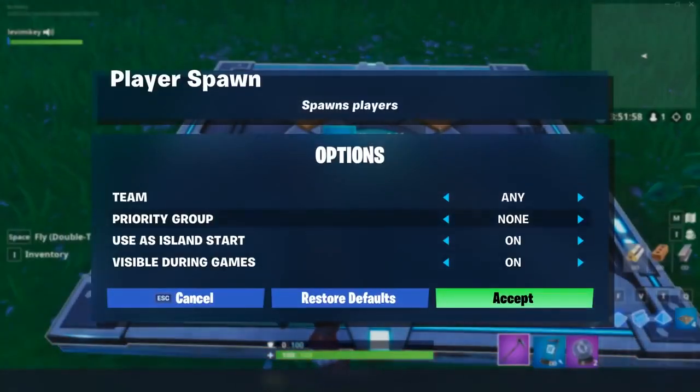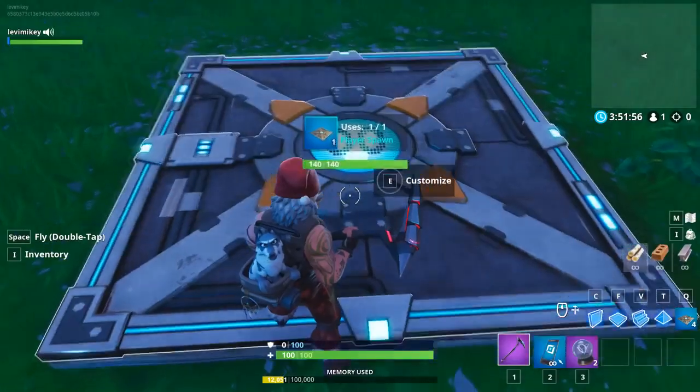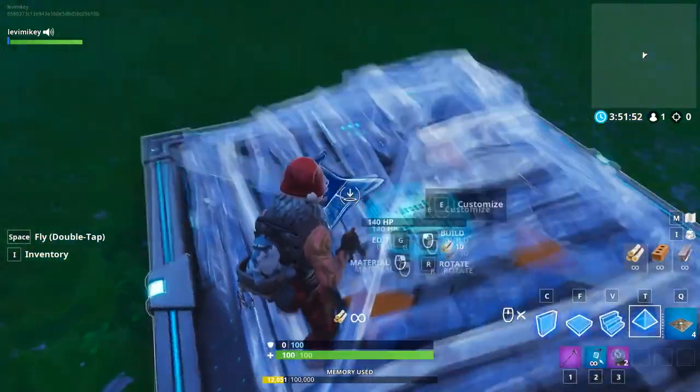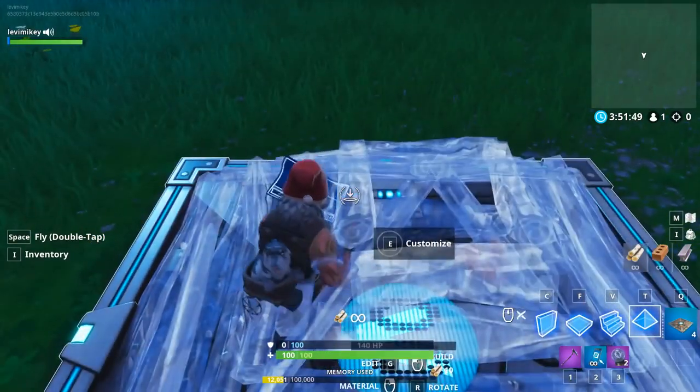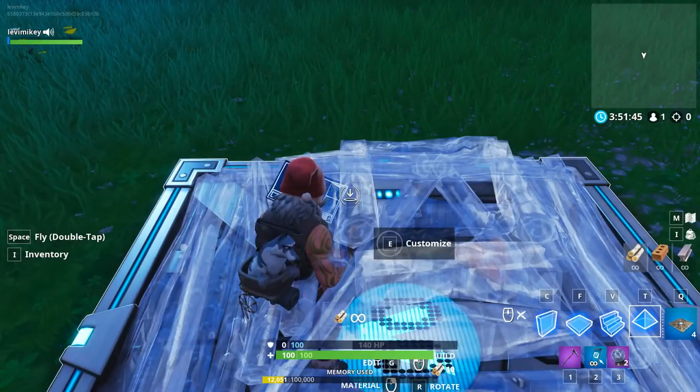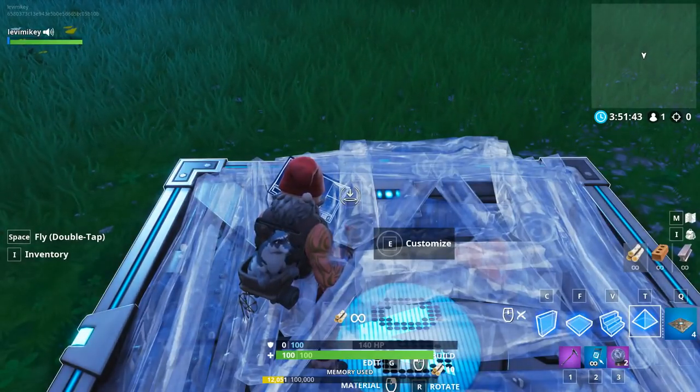Make sure it says 'use this island during start.' And then all you're going to want to do — you take this pyramid and you're going to want to stand right in here so it's inside of you. Then you're going to place it down, and the second you do that, just click respawn. That's all you have to do. That's how easy this glitch is.